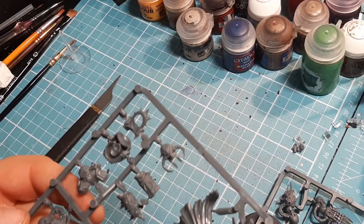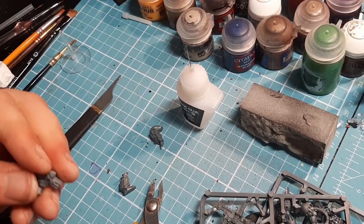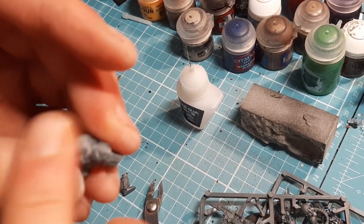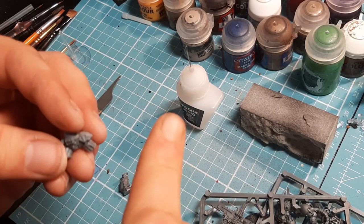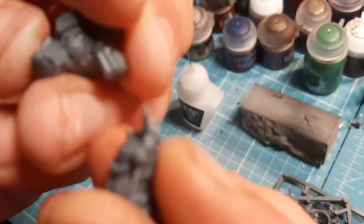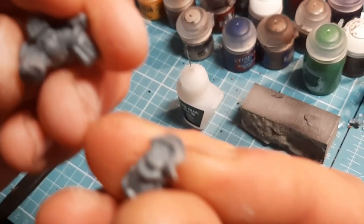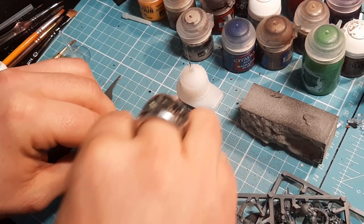None of the sprue is numbered, which is exactly where these types of videos really help out. The first pieces needed are the two legs and the body part. I'm going to snip those off, clean them down, and show you how they go together. There are some horrible mold lines on the body part, but don't panic — once it's all dry you can go back in with sandpaper or a hobby knife for a gentle clean-up. One leg has a little tab that slots into the body; the other has a groove that slots in the opposite way. Very straightforward — I'll glue those two into place.